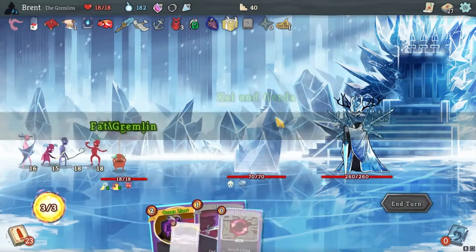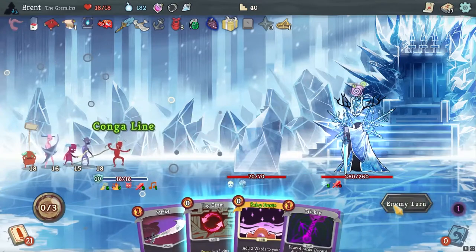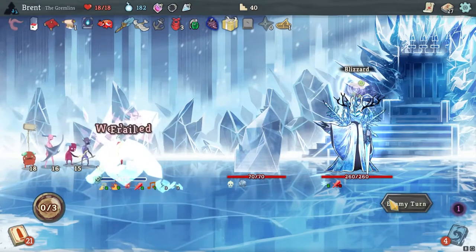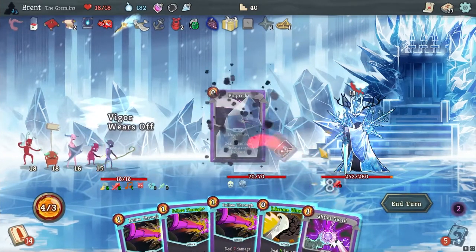Alright, Ice Queen - how do you do? Farm Thief and Conga Line - seems like a good way to start off here. Freezing us up. Pretty good turn here. I got to decide how I want to do this. We're going to finish with the Glitter Guard.